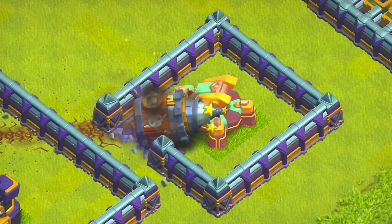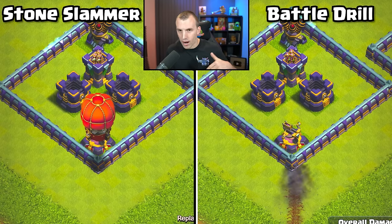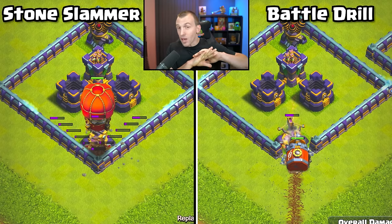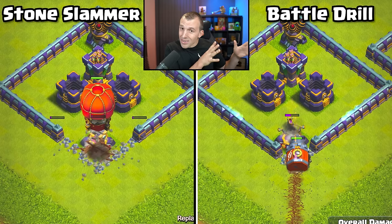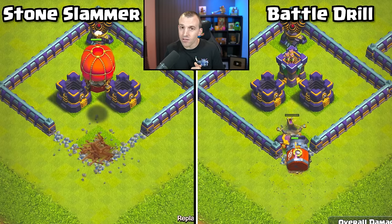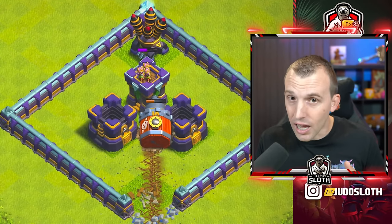Not to mention the troops that would pop out afterwards — purely just stunning those defences and helping take them down. I think the Battle Drill can be compared to the Stone Slammer: one is ground and susceptible to ground defences, the other is air and susceptible to air defences. They both target defences. The Stone Slammer does open up more walls if it targets a defence next to the wall, but the main advantage of the Battle Drill is the stun effect, which you do not get with the Stone Slammer.